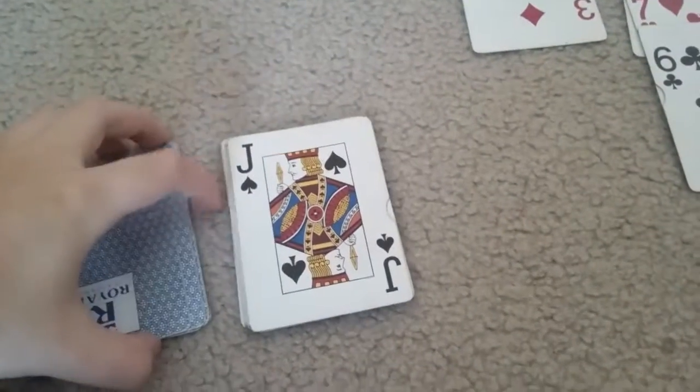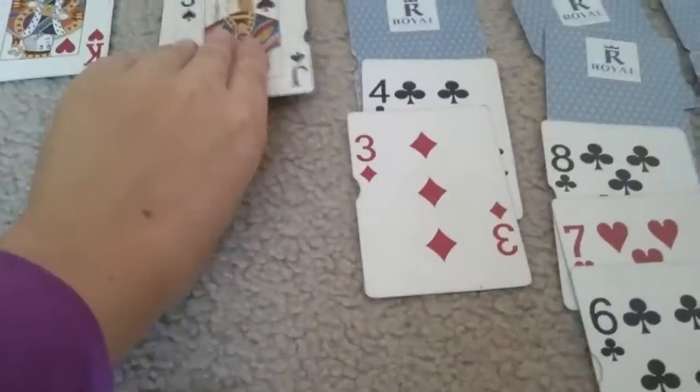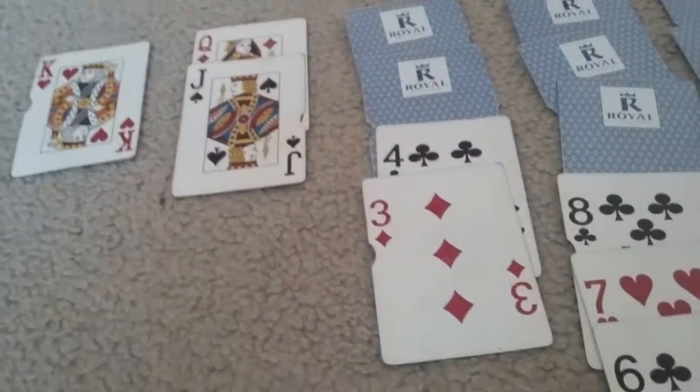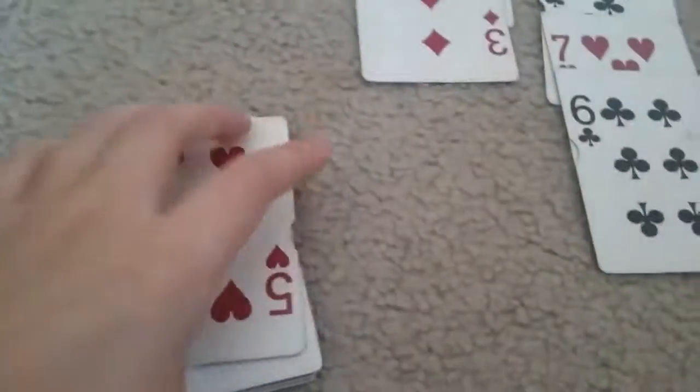There's another black seven, so we're going to put that onto the black eight. For those of you who are playing along, I hope you guys are pausing, but I do go fast in tutorials. Oh well, the black jack can go onto one of these two — I'm going to put it right there. And then we're going to put this nine here; if we had that red ten, we could put the black nine onto the red ten, but we don't have one yet. Now we can use this red five onto the red six.